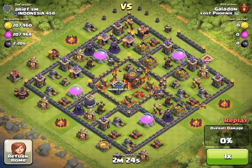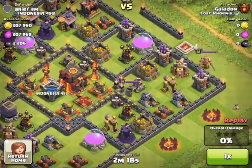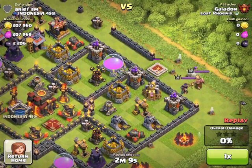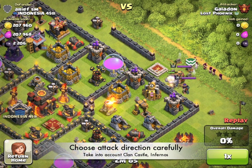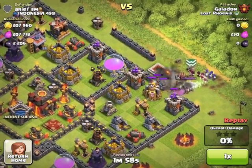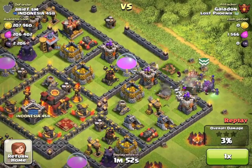Here comes another one now — it's the infamous Rubik's Cube base, owned and operated by Ariaf-SM of Indonesia. As predictably as ever, I've tried to pull the King and the Queen out to my favorite area. I do have a reason for attacking from this angle: you can see where the Inferno Towers are — if I line them up when I attack, then most likely only one will be focused on me at a time. The Clan Castle is on the far side of the Town Hall, and I'm hoping to use those troops as a magnet to draw me into the center, just focusing on this corner here.